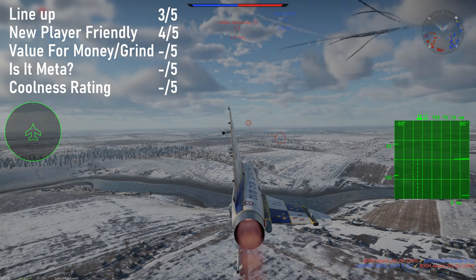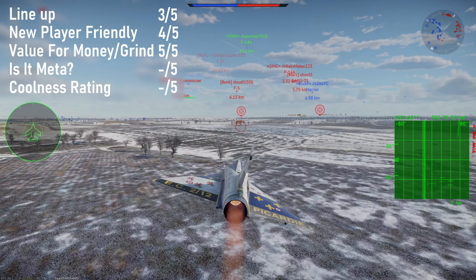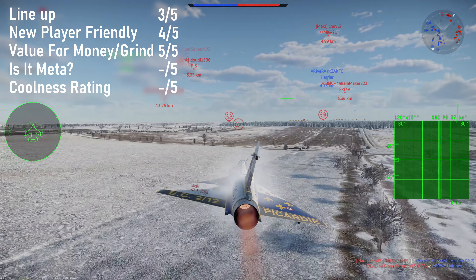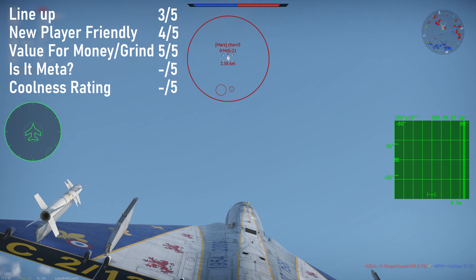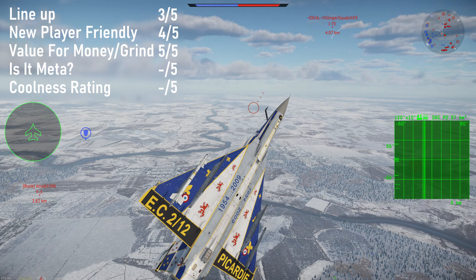Is the Mirage 2000 meta? With semi-active radar-homing coming back into the meta after a year or two of being essentially dead, and given the insane radar of this jet alongside the Matra 530Ds, the Magic 2s almost become secondary weapons. You can easily get two kills with the 530Ds at the start of the game if enemies are foolish enough to climb. While I wouldn't say it's the best plane in the game, it's certainly up there alongside the F-14, the J7E, and a couple of others. It's certainly powerful and, most importantly, you can have a lot of fun playing it — 5 out of 5.